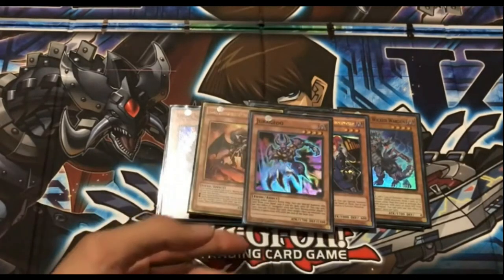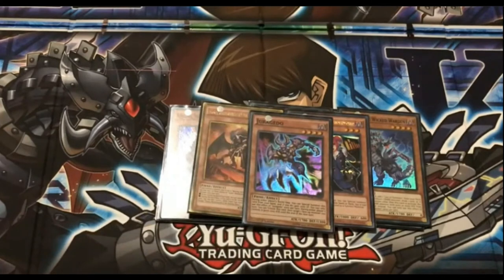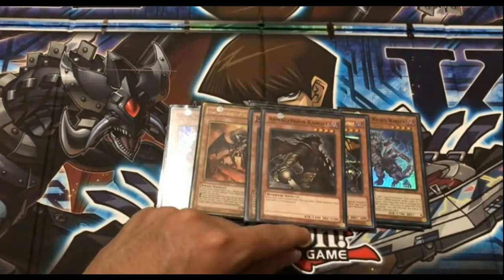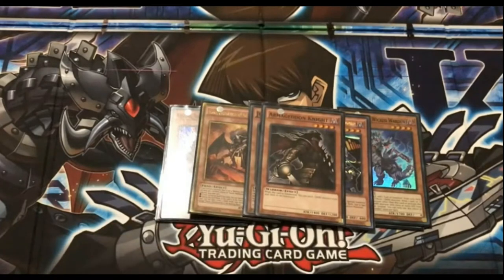Next card is Gerogedo — it's Dark, and you can special summon it during the damage step to gain 1000 LP. Then you can tribute it, target a face-up card, and gain 1000 more. It works well with Diabolos. And Armageddon Knight is just used for deck thinning — it's Dark so it's a tribute target, and it sets up Diabolos in the grave so you don't have to deal with it later.